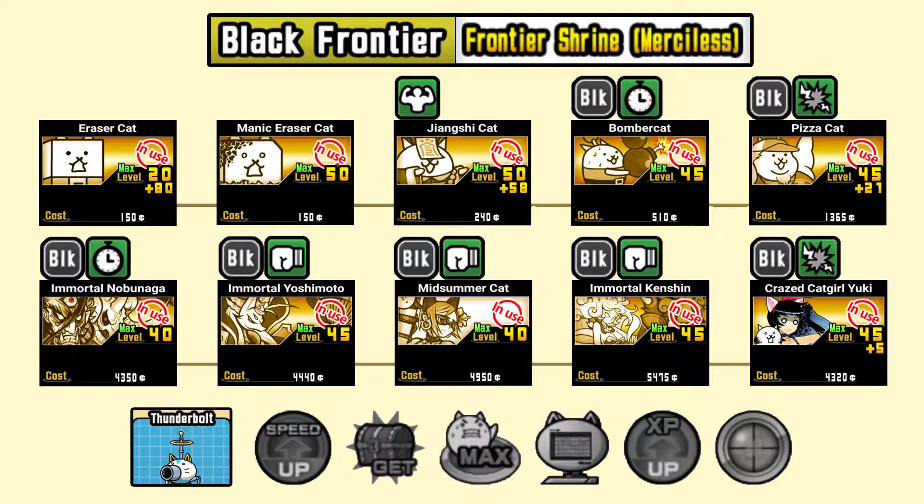Since all enemies for this stage are black, we'll primarily use cats that work well against black enemies. The first three cats are Meat Shields — for these we'll use two Eraser Cats and Jiangxi. The fourth cat, Barmer Cat, is the most important since he has the Freeze ability.